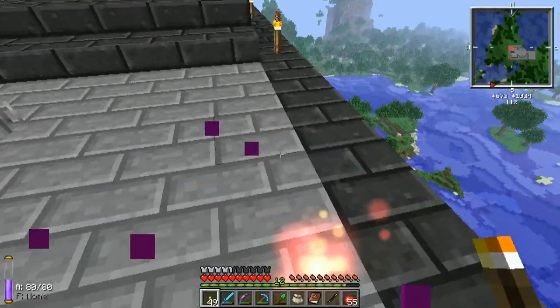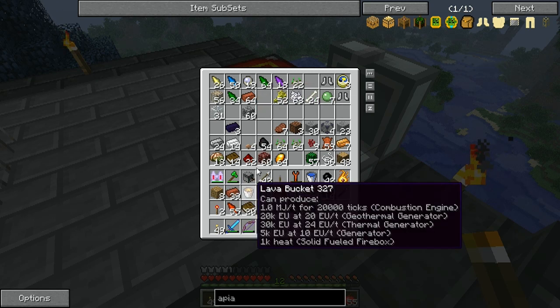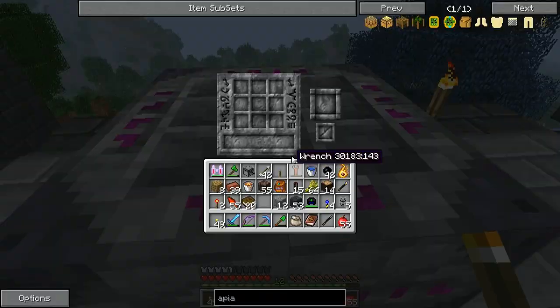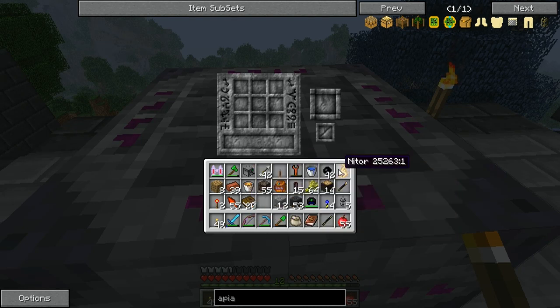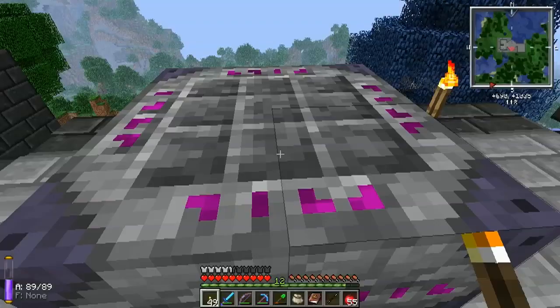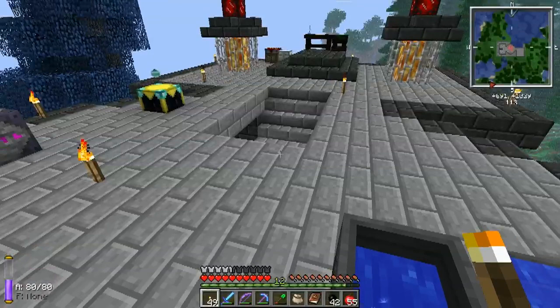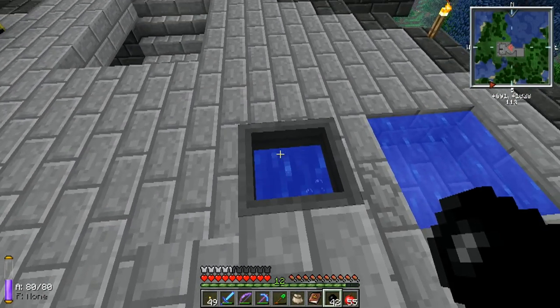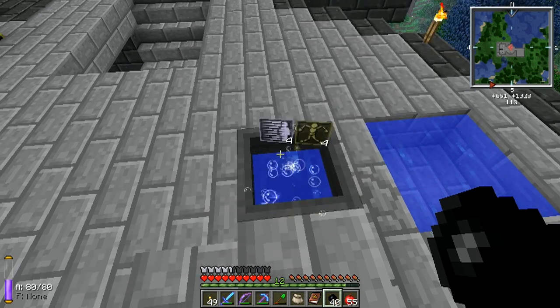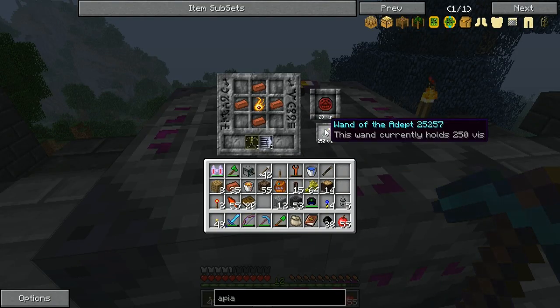We'll grab the nitor, we need some clay, and I believe we need one of those. So for an animation core we're going to need nitor, and it says we need eight of the Imperito and eight of the Motus, which I believe we get both from rubber. I've got the goggles on and this is one of the things they really help out with — you can see what's in here once we start throwing these in. There's our eight and eight — put our wand in and here's our core.